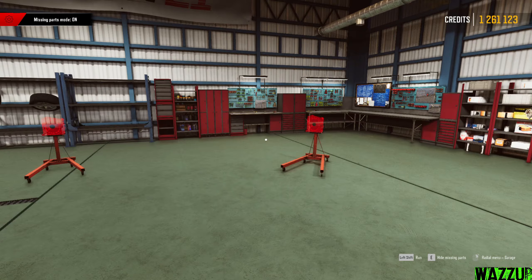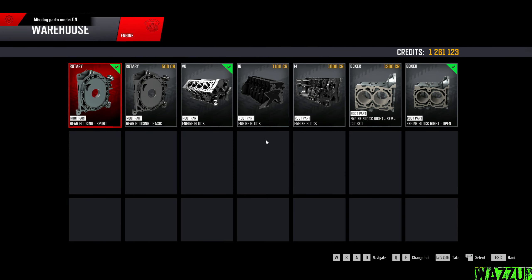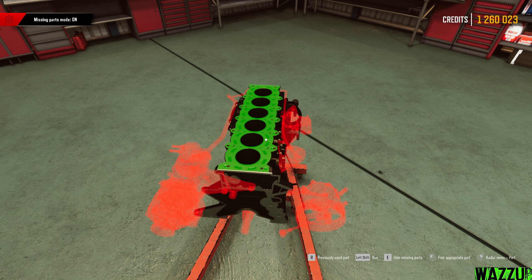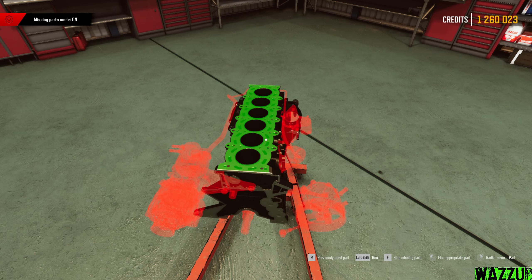Let's open the hood and see what engine we're going to build. In this game there are a few types of engine: inline 4, inline 6, rotary, and boxer. In Mamba Zoo we had the inline 4, but today we're going to build the inline 6 together. We buy the engine block and drop it in. I love this feature — there's a missing parts mode that shows what needs to be installed. I want to keep it on so I don't forget anything.